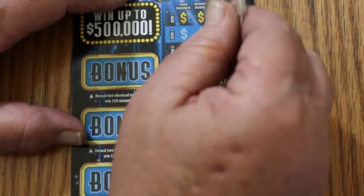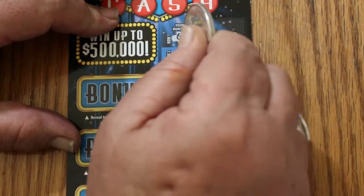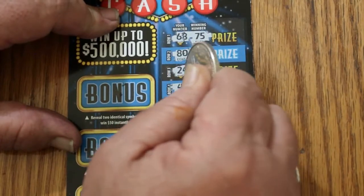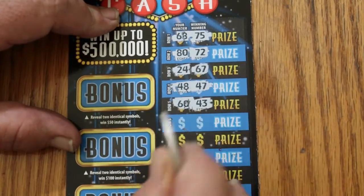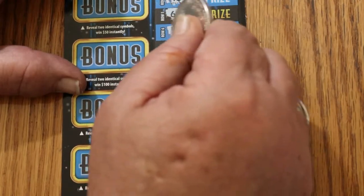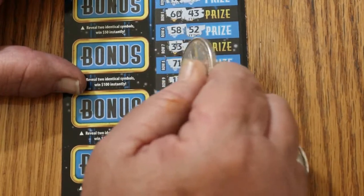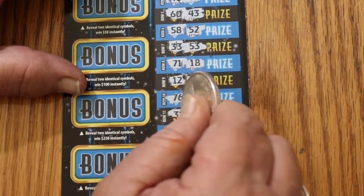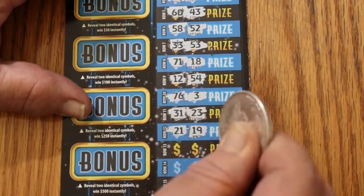Ticket 004. Here we go. 68, 75, 80, 72, 24, 67, 48, 47, 60, 43, 58, 52, 33, 53, 71, 18. 12, 54, 76, and 3, 31, and 23, 21, 19.